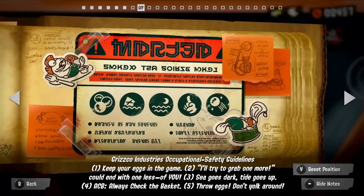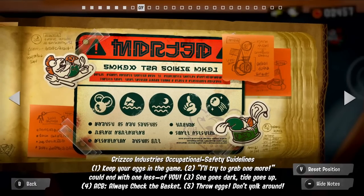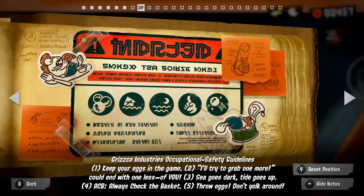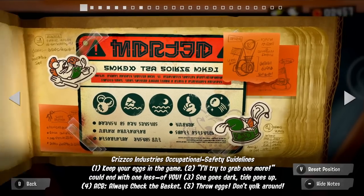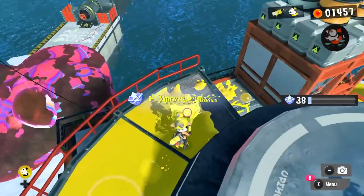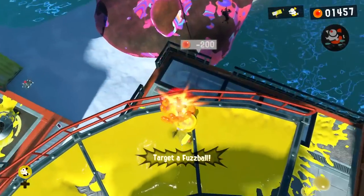'Grizco Industries Occupational Safety Guidelines: one, keep your eggs in the game; two, you could end up with one less of you; three, sea goes dark, tide goes up; four, ACB — always check the basket; five, throw eggs, don't yoke around.' Some very helpful Salmon Run tips which I'll be using for sure when we eventually play Salmon Run a little bit more.